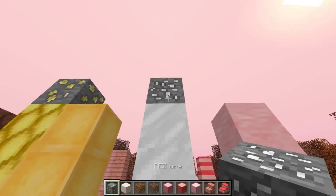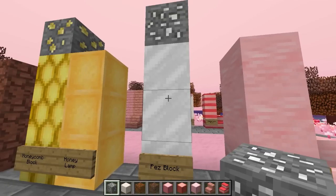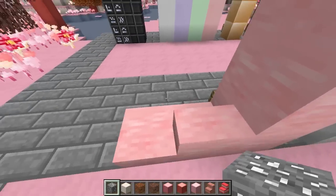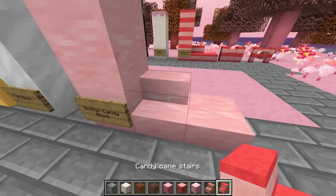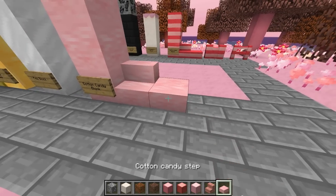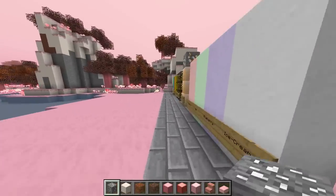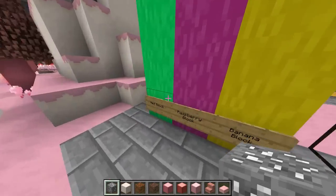Next we've got pez blocks, which are made from pez ore — you smelt the pez ore to get pez, and then you can make armor, tools, and these fancy-looking blocks. Then we've got cotton candy blocks, which look a bit like candy floss — that's what we call it in England — and you can also make candy stairs and steps out of those.